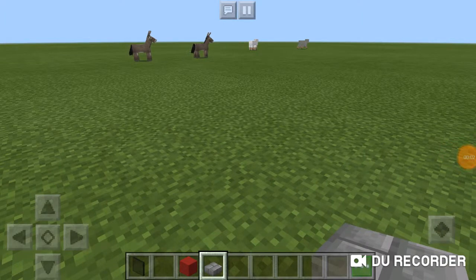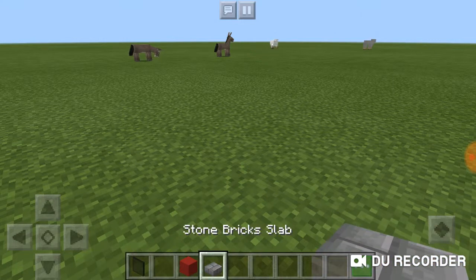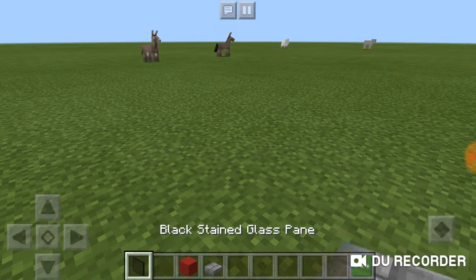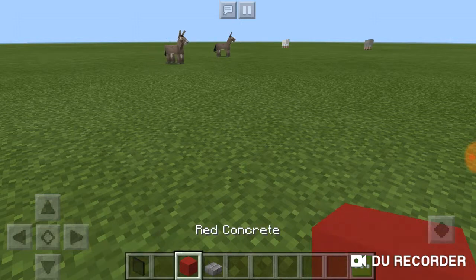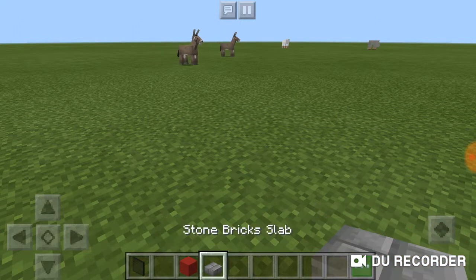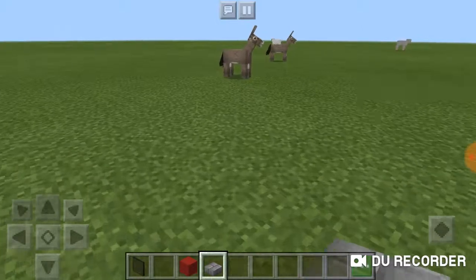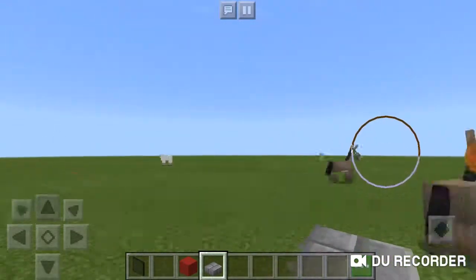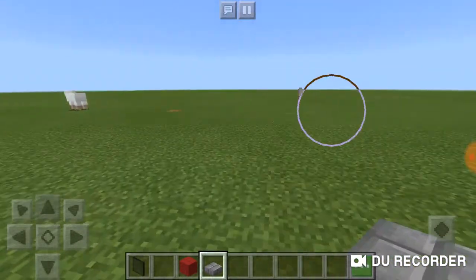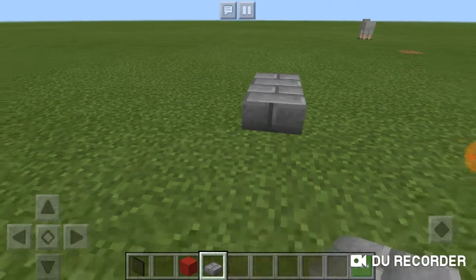Hello! Today I'm going to be showing you a quick, easy bus station to build. You'll need black stained pane glass, red concrete, and some stone slabs. I might need to add in some other bits if needed.